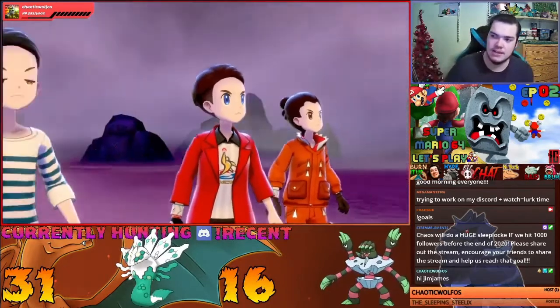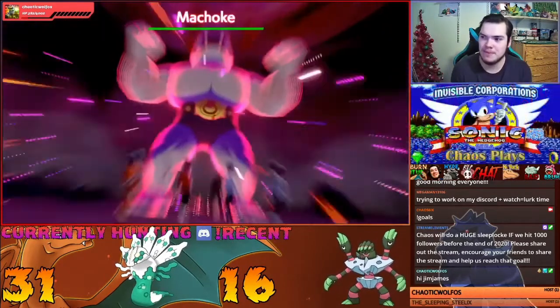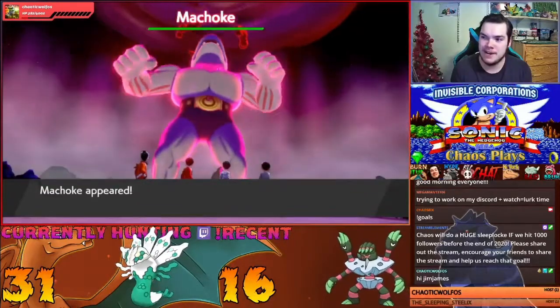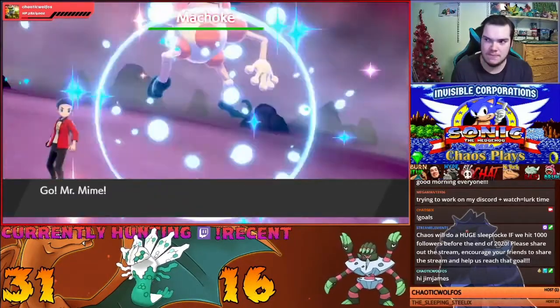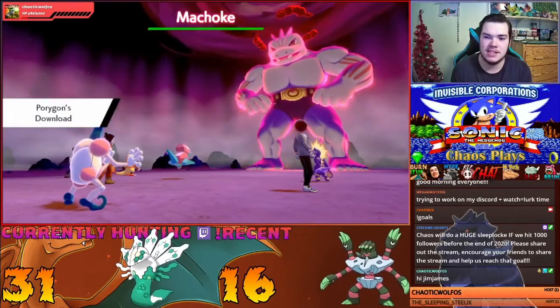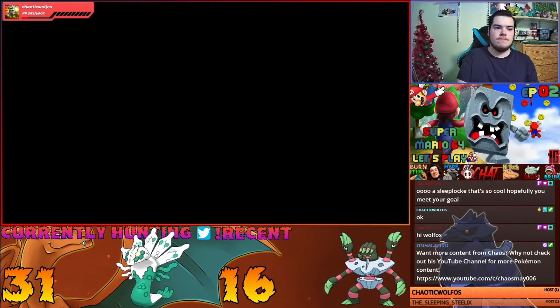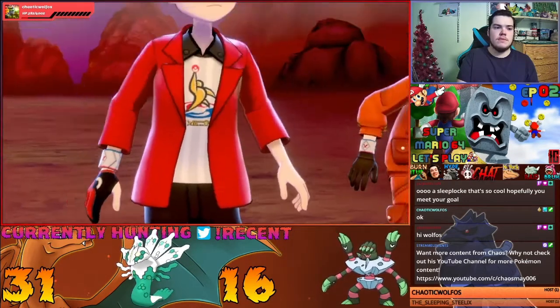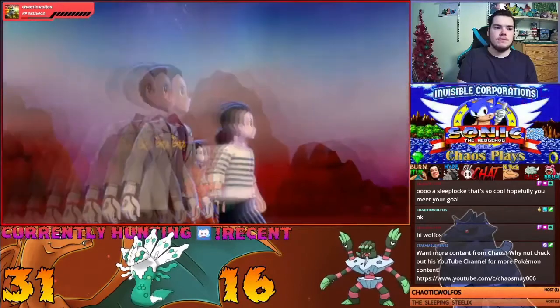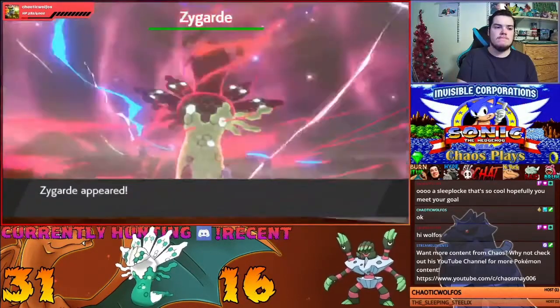While most Dynamax Adventures tend to be pretty straightforward, there are a few legendary Pokemon that cause players to miss their chance at the legend at the end due to their ability — you have to stay alive for either 10 turns or not get knocked out 4 times. I've been hunting Zygarde on my Twitch channel and have run into complications when trying to complete my adventures, which has prompted me to examine every legendary Pokemon and come up with strategies to help beat them.